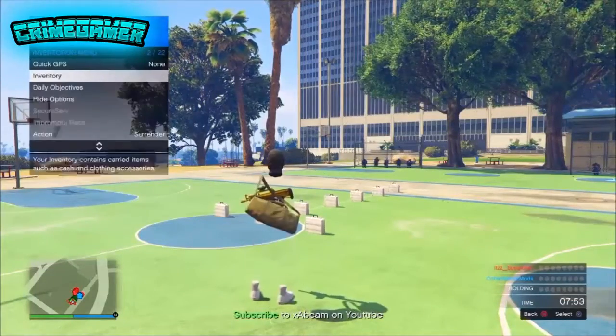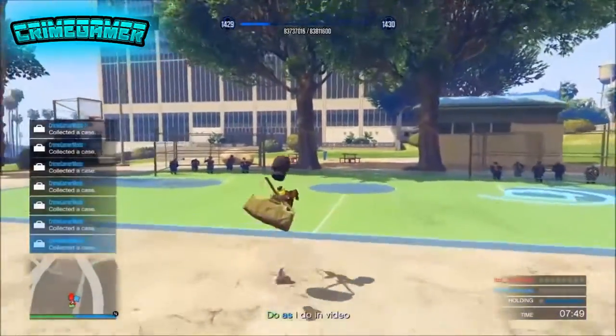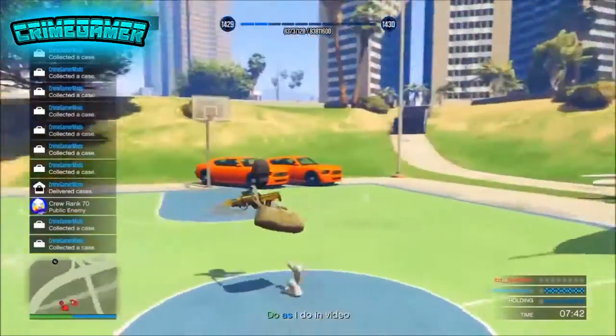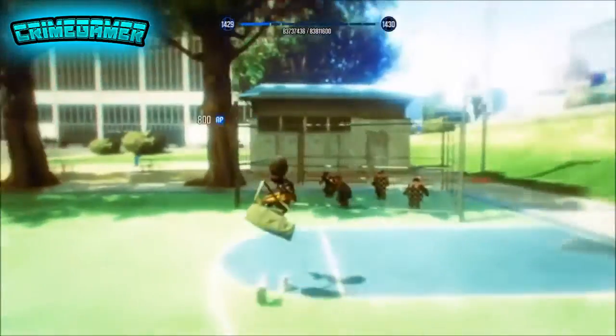Once you get into the job, you just want to collect seven of the cases — there are eight there, so collect seven. Once you collect all seven cases, you want to deliver them and then collect the rest. This will get you tons and tons of RP and this is how you do the glitch.